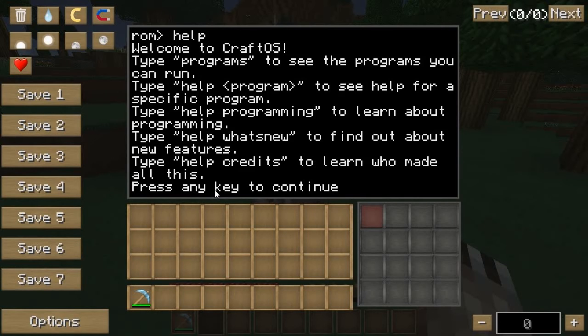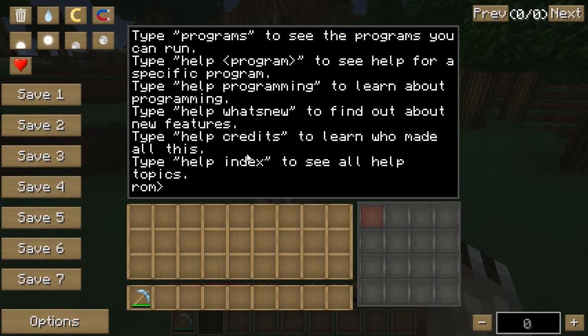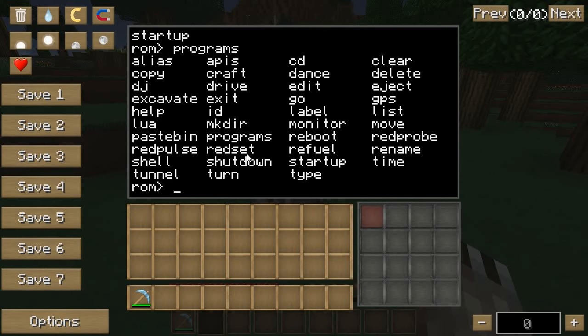Let's see what 'help' does — it says 'Welcome to CraftOS', so this is kind of teaching you what I'm teaching you now. Press any key to continue. I'll type 'clear' to clear the screen. Let's also go to programs — typing 'programs' actually runs a program that lists out all the programs. You can see this is a list of programs that every turtle already has when you craft it.